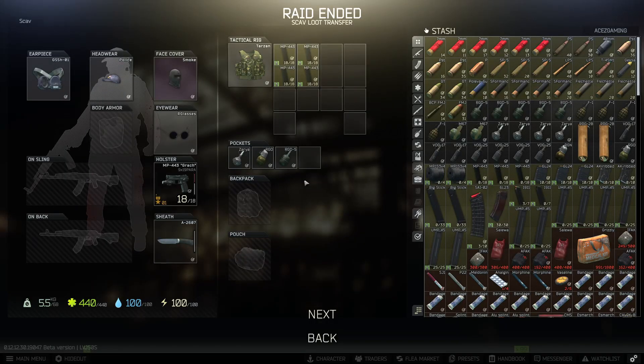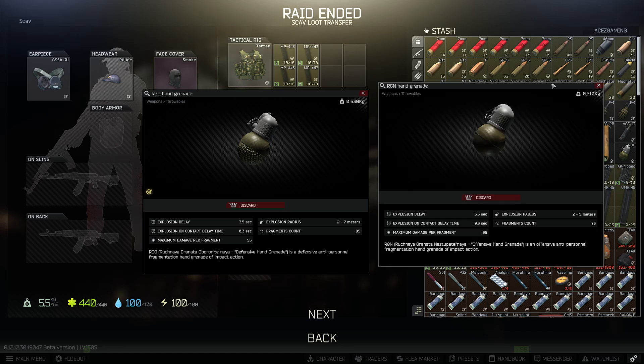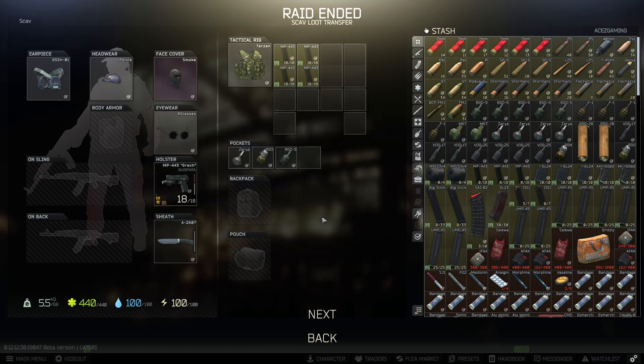You can get both out of that crate - you can get the RGN and the RGO, they are basically the same thing. One might have a very slight variance - yeah, one has a difference in the fragment count and the other has a difference in the damage per fragment. But at the end of the day, if you're hitting that impact grenade you're gonna get that kill. One also has a slightly larger explosion radius, but if you're landing that nade right on them you're gonna be good regardless.